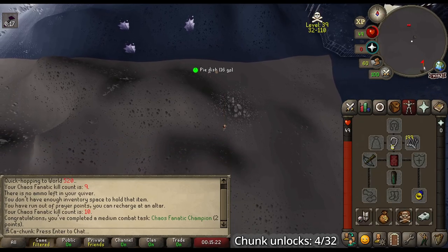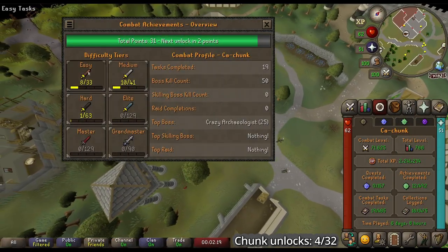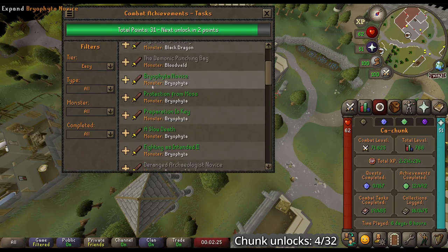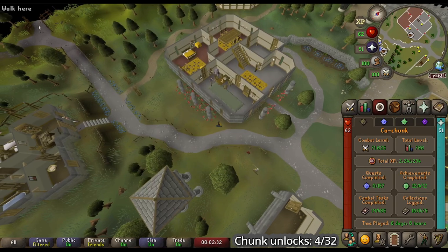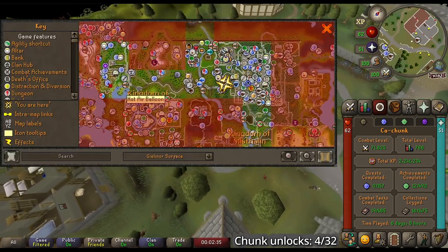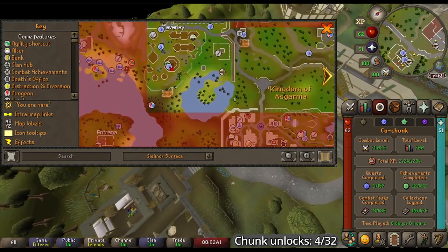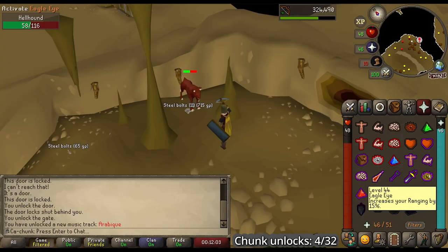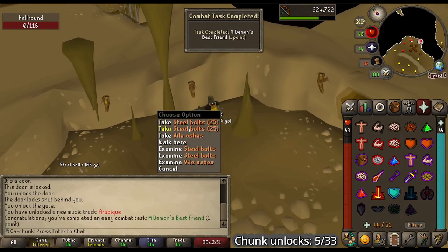I actually didn't even need the steel bolts that I made — I have 9 Mithril Bolts left. We only need two more points to get the first tier of Combat Achievements done. I'm going to do killing a Black Dragon and then the Hellhound thing — Demon's Best Friend, killing a Hellhound. Both of these can be very easily done at the Taverley Dungeon, which is right around here, that we just unlocked a minute ago. A Hellhound is killed — Demon's Best Friend — for one point.